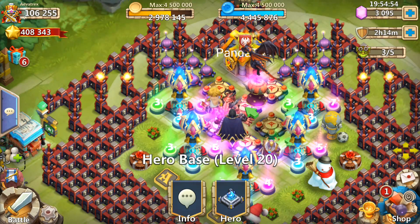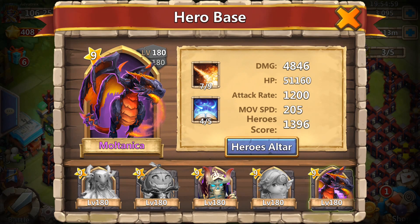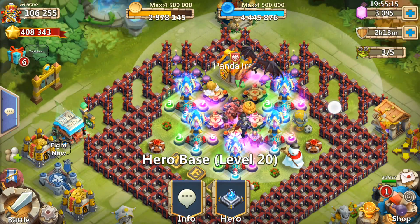Of course we have Cupid and Pumpkin Duke — those are pretty much must-haves. We have Druid because we do need heals. For my last hero I went with Maltanica over Santa Boom, because Maltanica's proc is more controlled and can definitely help on the last bosses to lower their attack and attack speed.